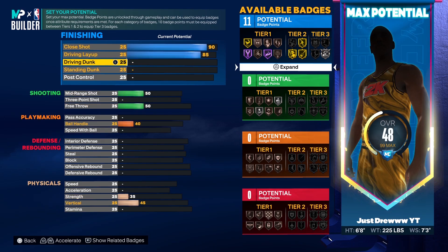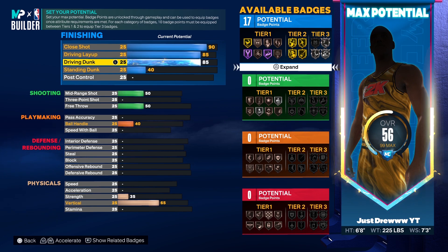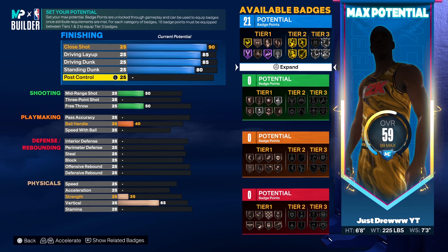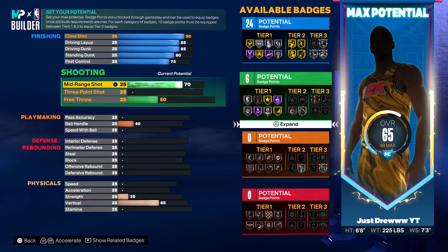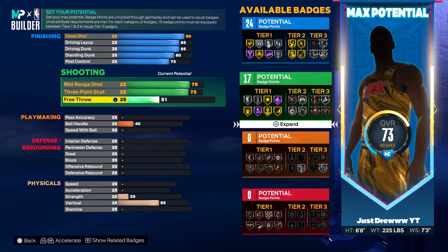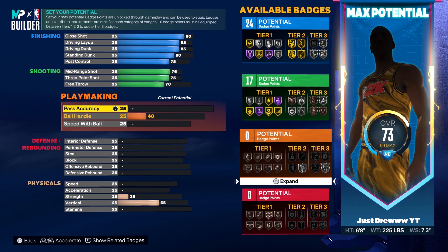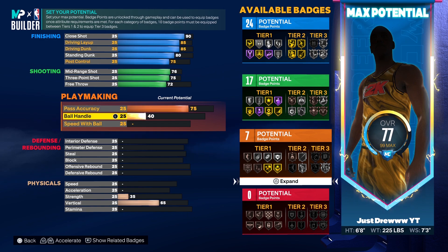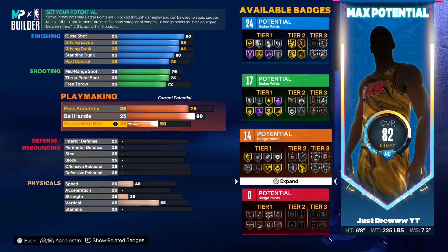For finishing, I'm putting his close shot up to a 90, driving layup up to an 85, driving dunk up to an 85 as well to get regular contact dunks, standing dunk at an 80, and post control at a 75. For shooting, you want a 76 mid-range shot, put your three-point shot up to a 75, and put your free throw rating up to a 72.